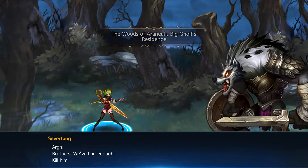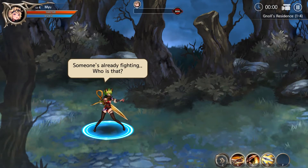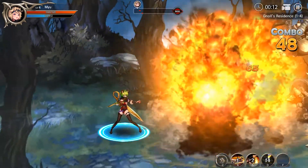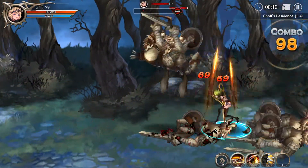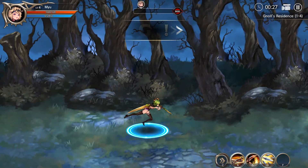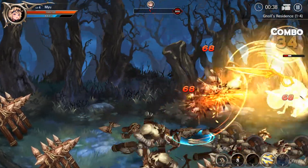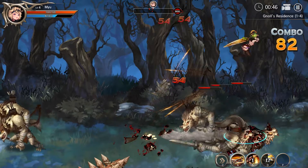More gnolls. Let's see here. Good heavens. Oh, she's got one half of a pair of scissors on her back — I just noticed that. Very classic anime weapon, very classic anime weapon.